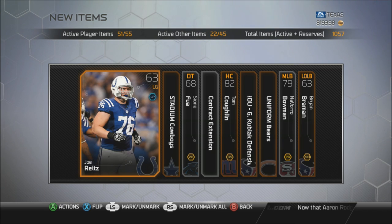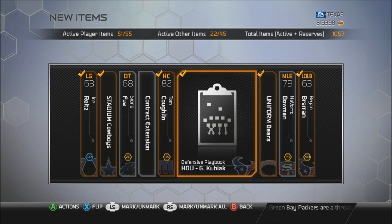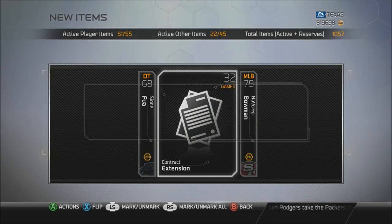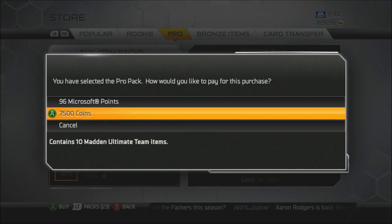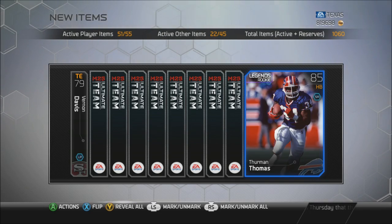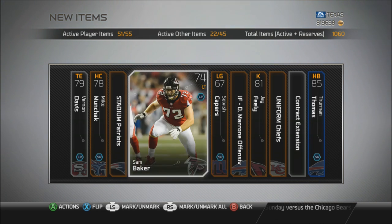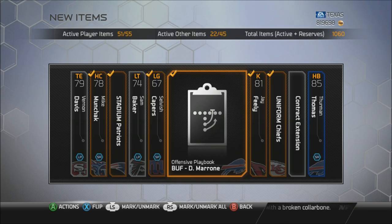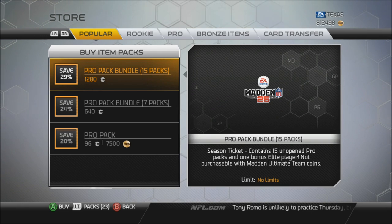I can go ahead and keep pulling packs now that I got Derek Thomas. I don't know what's been going on with this game. Luckily today I'm recording. Now you guys who said these were hard to pull or not in packs are proven wrong. The stupid 85 Thurman Thomas always gets me — I got it back to back. I've pretty much spent like 60K so far, going down to 800,000 coins.